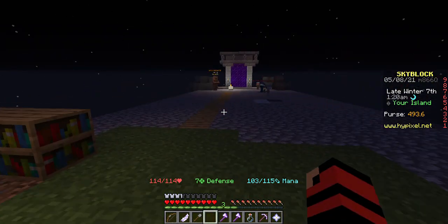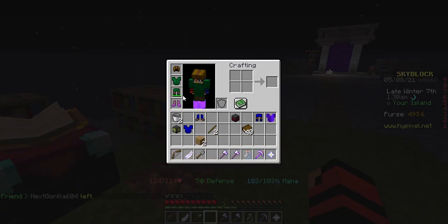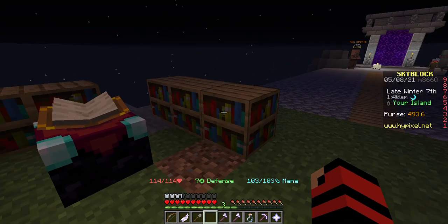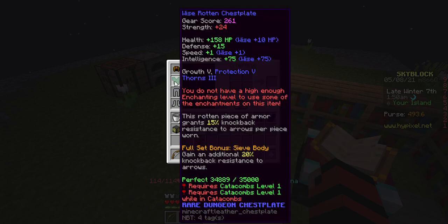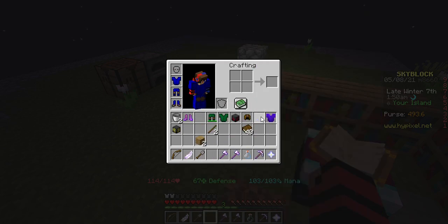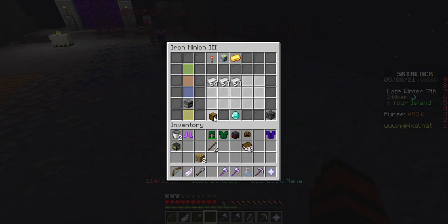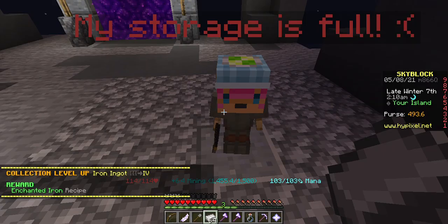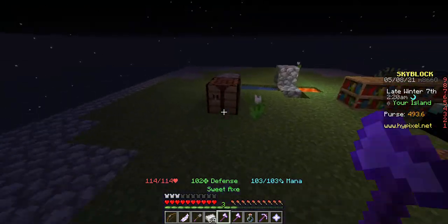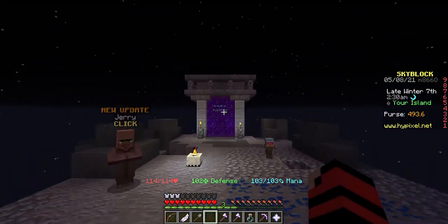Hey guys, while I was away I made an enchanting table and got some new armor. It was pretty cheap so I needed a chance to unlock this stuff. But even if I put lapis armor on, my health is still 114. I was thinking I might want to enchant this to level four, but I need combat level 10 and that might take a while.